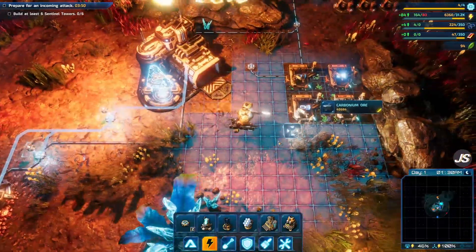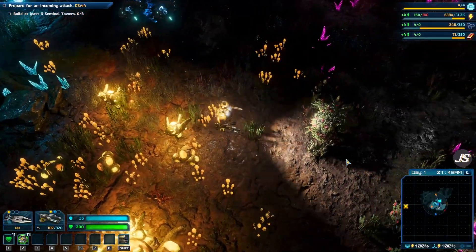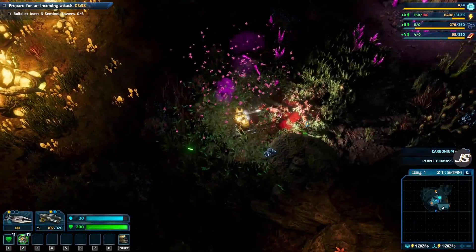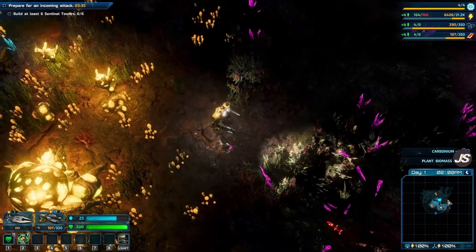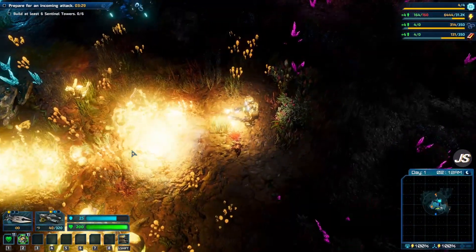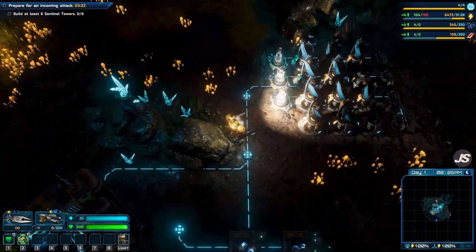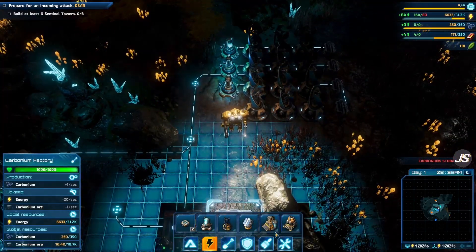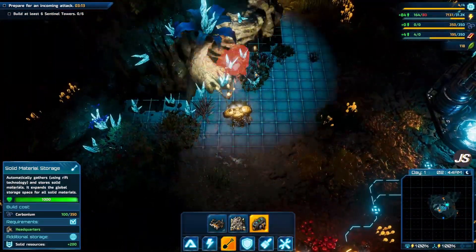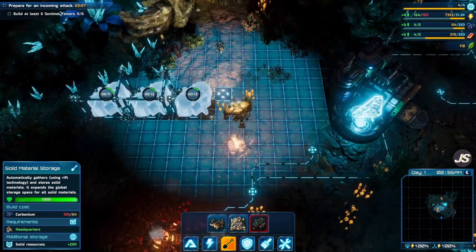We're going to connect these to the power network. A little meteor going overhead — that's exciting. I'm going to clear out our friends that I can see on the radar. On the mini-map in the bottom right-hand corner, the small gray circle indicates our radar, and that'll detect any light forms coming in. Carbonium storage is full — build more storage facilities. Just like with energy, we're going to have to increase our capacity for our resources, and these buildings will help us do that.